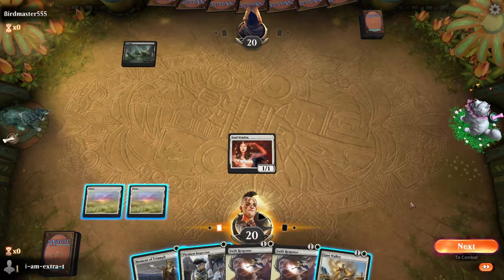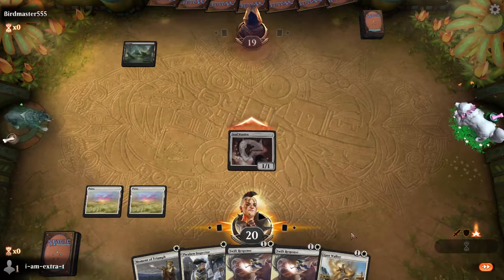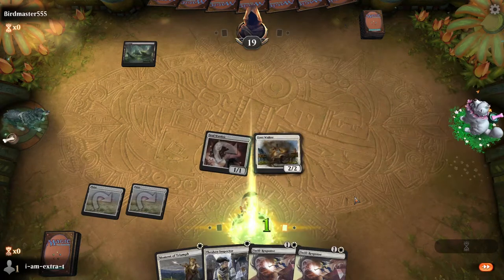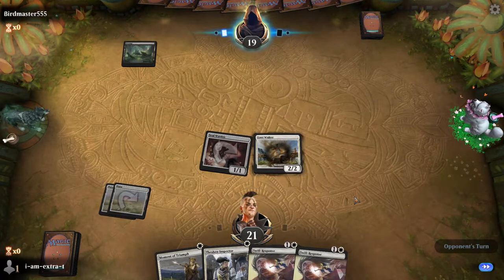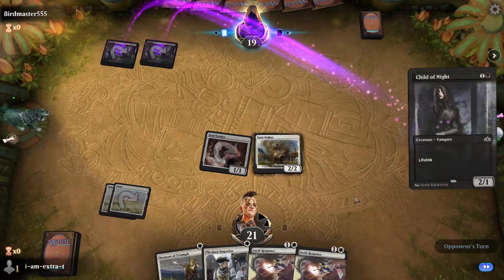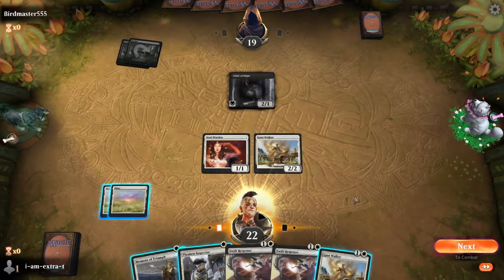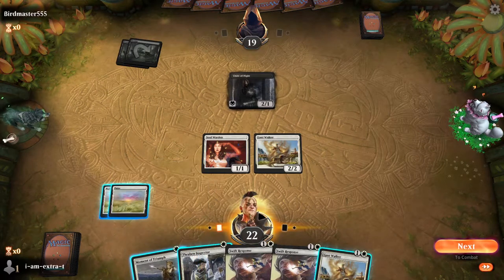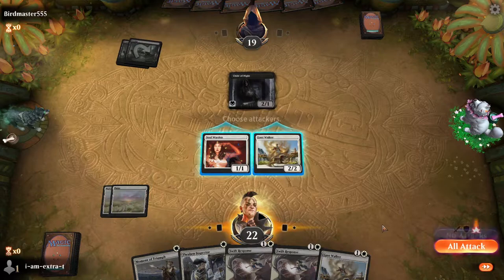They play Swamp. We draw a Gustwalker, so I think we attack with Soul Warden and play the Gustwalker. The game I played as a practice run I lost because I hadn't actually played with Exert cards on Arena before, so I didn't know how to do it. They play Child of Night. We draw another Gustwalker. We can Moment of Triumph to save our Soul Warden or we can just attack with Gustwalker and play another one.